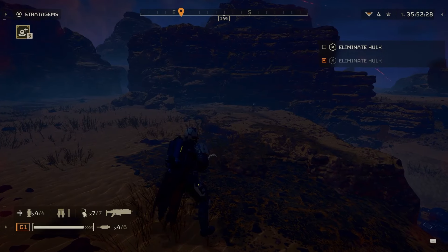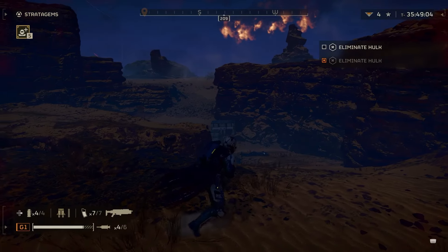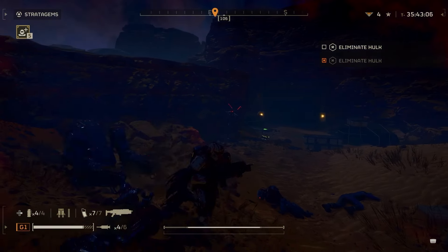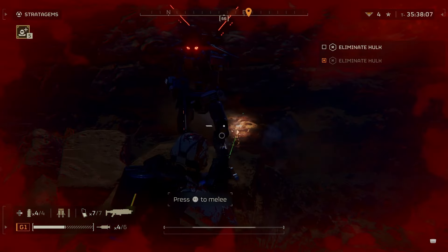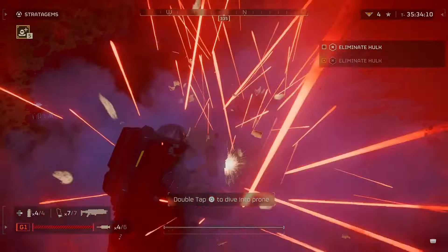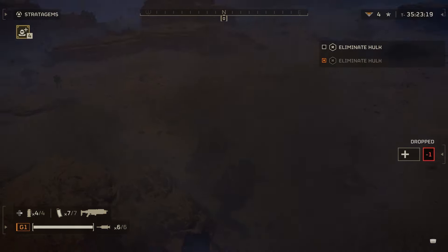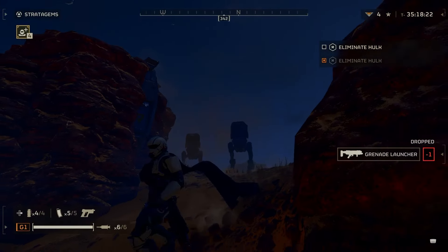Marauders or commissars — one way to deal with them is obviously it's so easy to shoot them in the head. One thing I'm going to tell you guys that I've mistakenly done is when you shoot them and you're too close, they can explode. That's definitely something to watch out for — they have those little packs on their back and you can easily get killed by those.